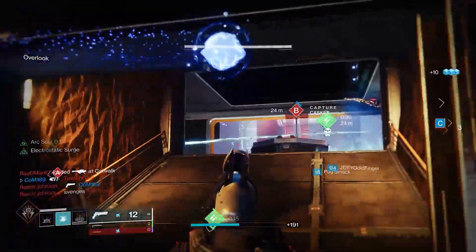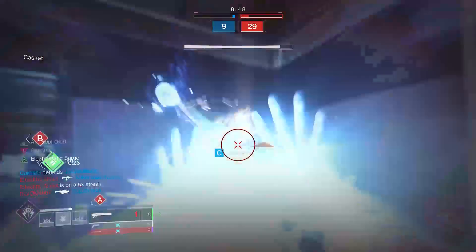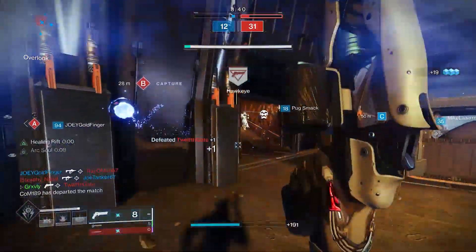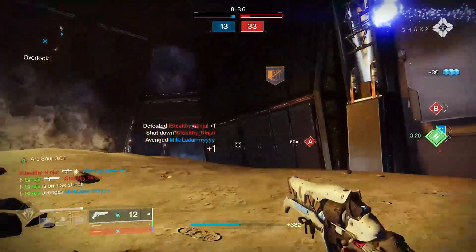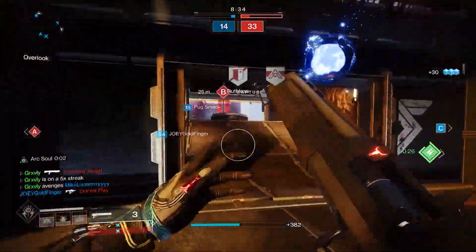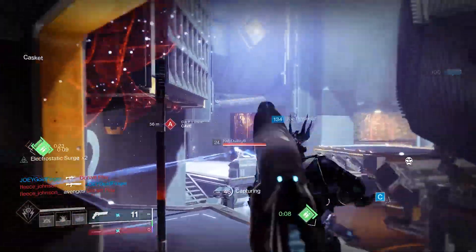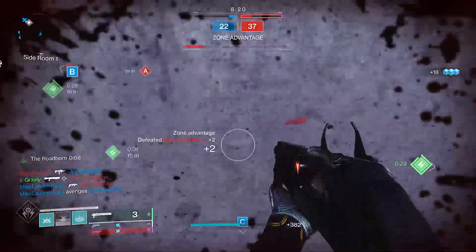We're throwing a nade in here because somebody is camping in the corner and I don't really want to push. That scared the shot out of me — I thought my teammate pulled up and killed the corner guy but I was wrong. That was kind of a laggy kill with the hand cannon right there. We're taking that guy out as well. I don't want to camp outside too much on Anomaly, but I don't really have a choice.